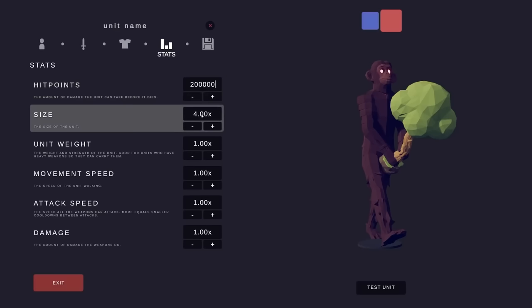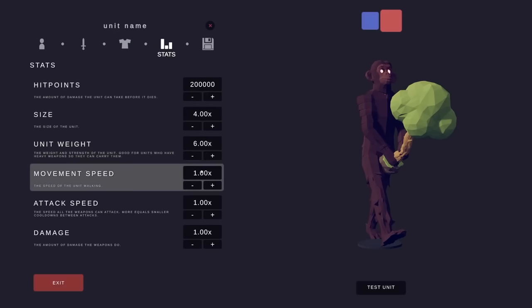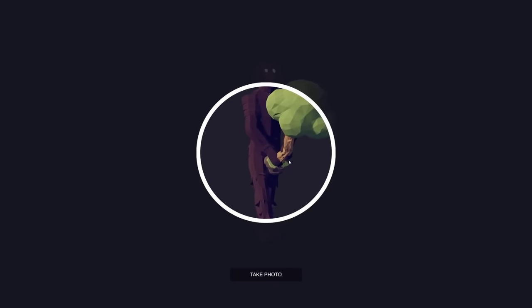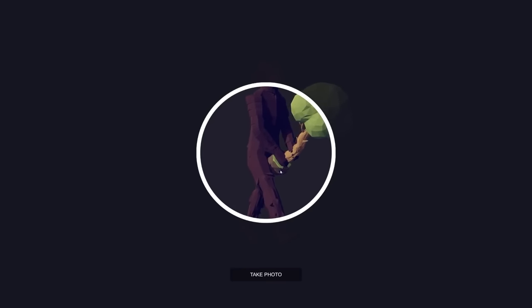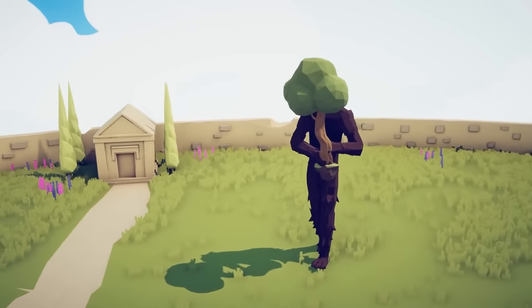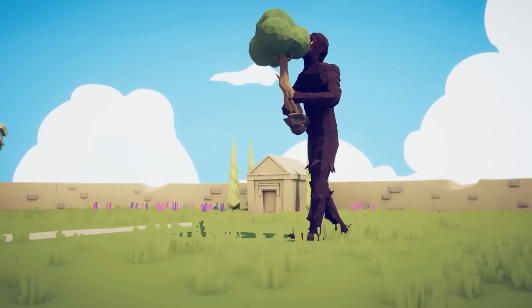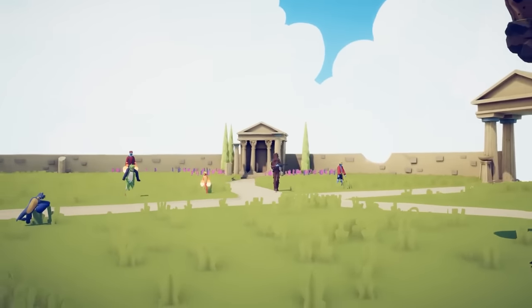Statistics-wise, we're gonna buff him up — it's King freaking Kong, so we're going with 200,000 HP, which is a lot more than my usual amount. Size is fine; weight will make him a little bit heavier. Movement speed — increase that by a little bit. Attack speed — increase that by a chunk. King Kong's gotta have some damage. This is our King Kong in all his glory — he's massive but not too massive.